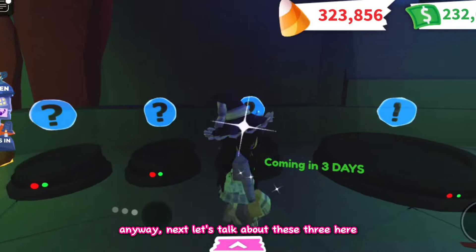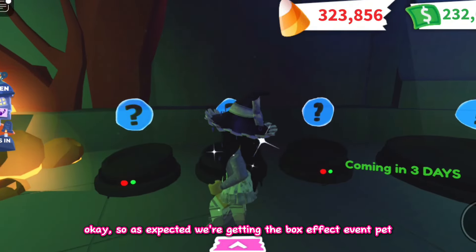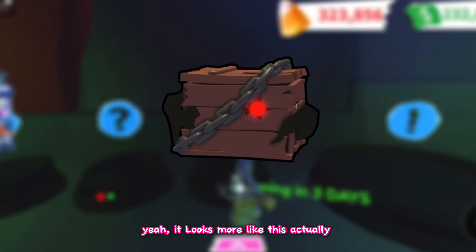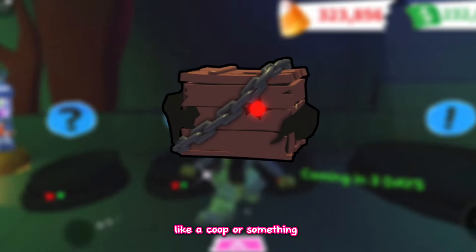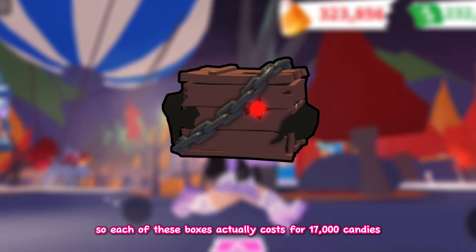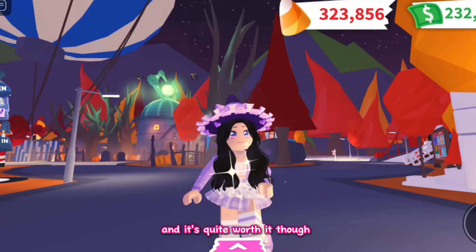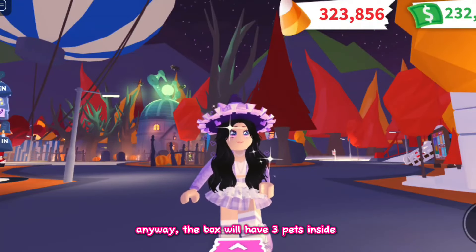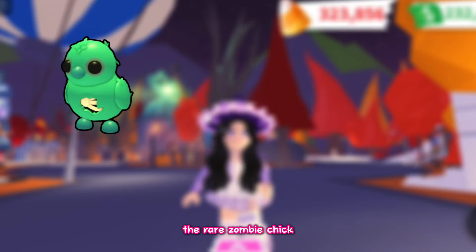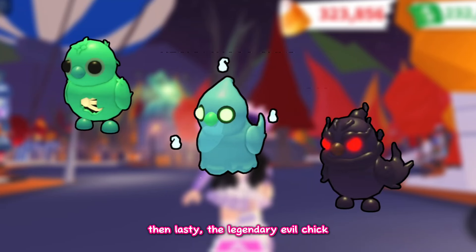Next let's talk about these three here. As expected, we're getting the box pet. There's a new box coming — it's the Halloween chick box. It looks more like a coop or something, with red bloody eyes staring. Each of these boxes costs 17,000 candies, and it's quite worth it. The box will have three pets inside: the rare zombie chick, the ultra rare ghost chick, and the legendary evil chick.